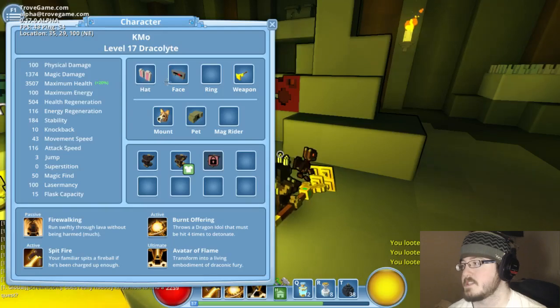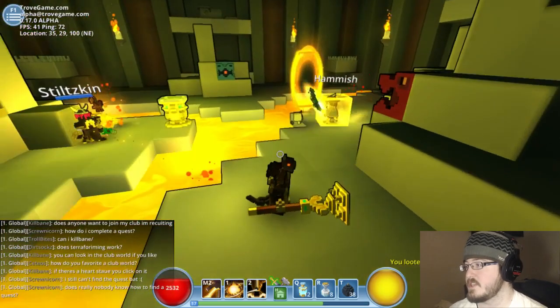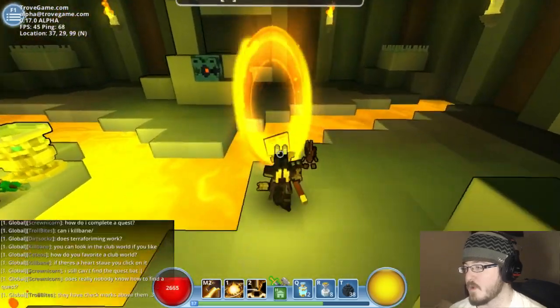Let me show you the actual character screen. So there's a hat, a face, a mount, a pet, a ring, and a weapon. And each of those weapons can be upgraded.